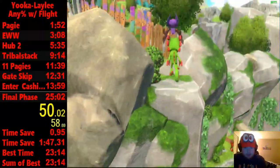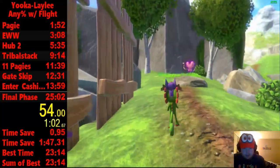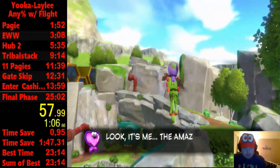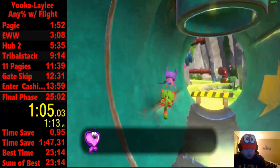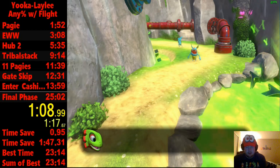You can get an extra life extender right here. It loses maybe a little less than 10 seconds — about eight seconds — so it's good to get when you first start learning the run.